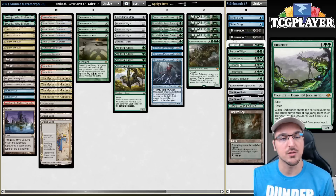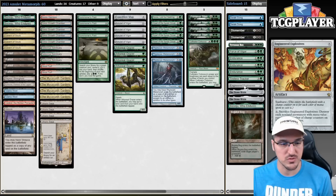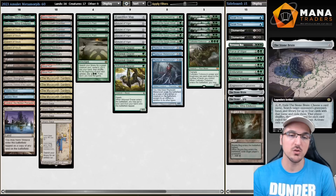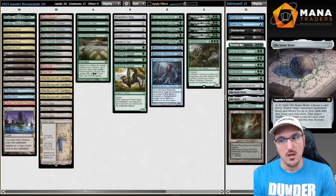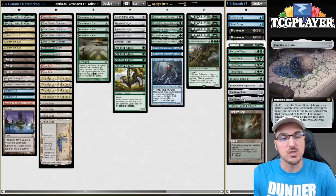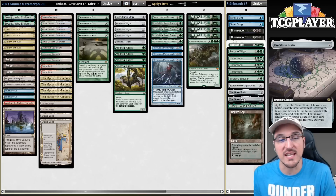One copy of Force of Vigor, three copies of Endurance, one Engineered Explosives, Boseiju number three, and the unique card you'll see here is Stonebrain. Creativity has established itself as, if not the best deck in the format, at least in the top three. A card like Stonebrain can be pretty clunky versus a deck like Living End — sure, you still bring it in, because sometimes your opponent may not have the actual turn three Cascade spell.